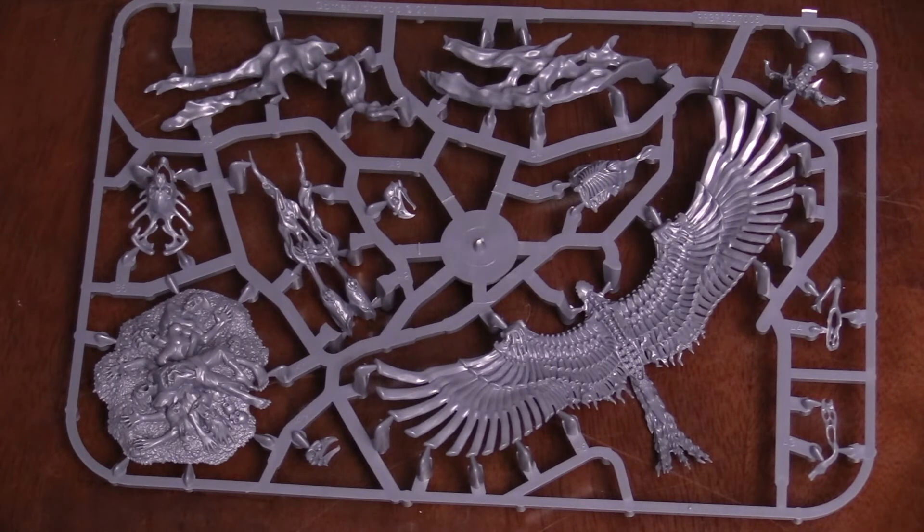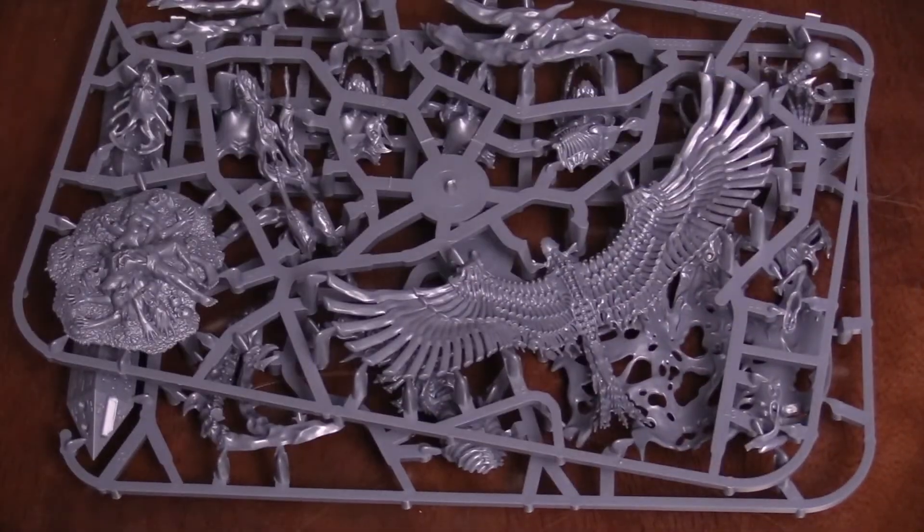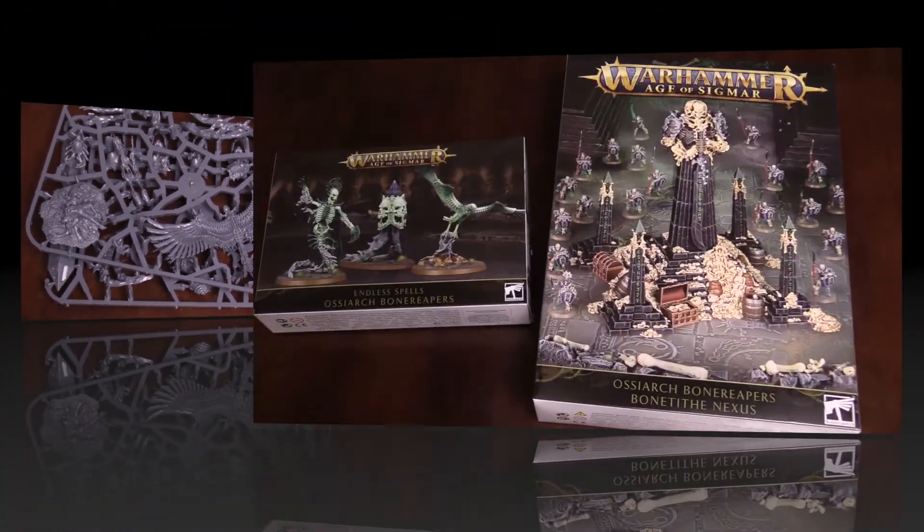Finally, the Bone Tithe Shrieker — this is the one I like most. Also soul linked. Portent of Doom: subtract one from the bravery of units within 12 inches of this model; Osiarch Bone Reapers are not affected. No Escape: once per turn, add one to hit rolls for attacks made by Osiarch Bone Reaper units targeting units within 12 inches of this model. It moves 8 inches, so you can keep pushing it up with your ranks. I think that's pretty potent for the Bone Reapers — a really nice set of endless spells overall.